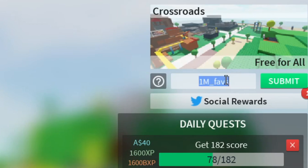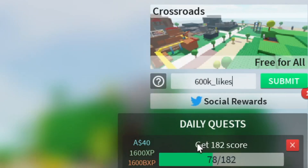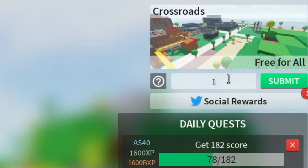You guys can try older codes like '700K_LIKES' — I've already redeemed that one. There's also '600K_LIKES' which gives you 300 credits and about 100 ether, so try that out. And '1M_FAVES' — I don't think that one works anymore. Stay tuned for the 1 million likes code, that's the one I've been waiting for. Once it does come out I'll update you, so subscribe and turn on post notifications.